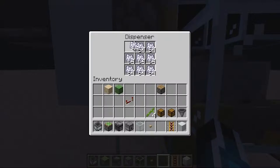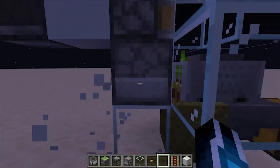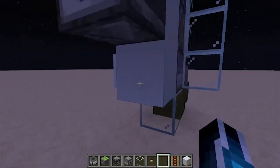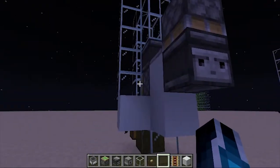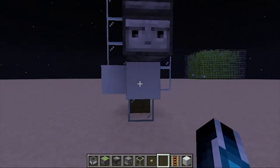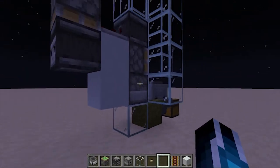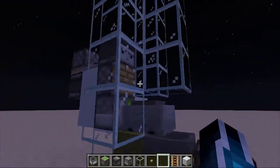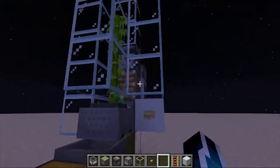Get yourself some bone meal and fill up the dispenser however you like — you can add a chest. The only issue with this farm is if you want to expand it, you have to break this block and add bone meal manually. I recommend building two of these farms and getting a chest on the side to feed bone meal in. Two is definitely enough — I don't really know why you'd need tons of these.